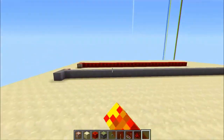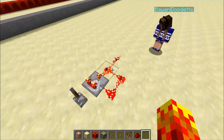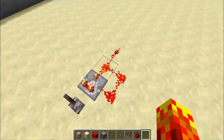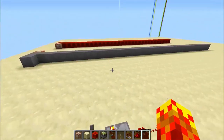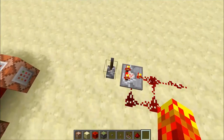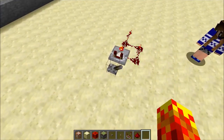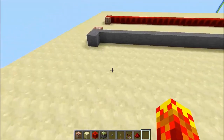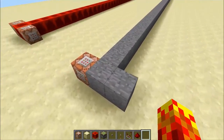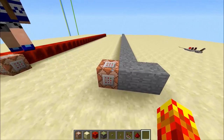So this type of clock here — compare it to the fill clock. This one is not as fast because you can actually see it happening, whereas the fill clock runs at 20 times a second and you can't see it. This simpler clock is really easy to turn on and off — just flip a lever. But for a fill clock, it's impractical to break the command block, replace it, and type the command in again.